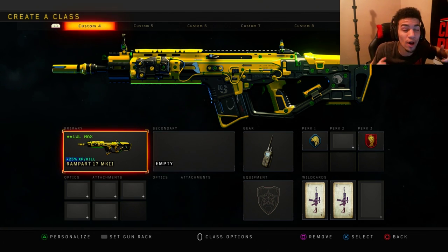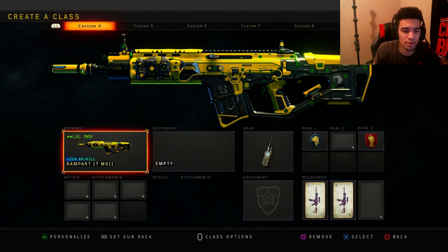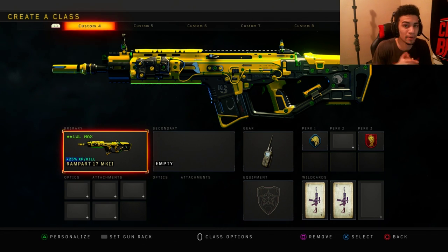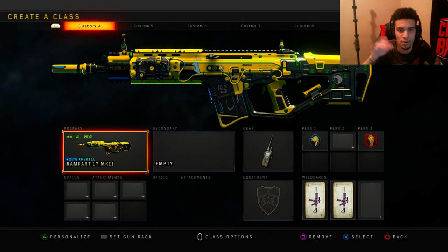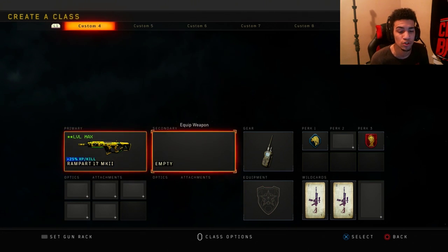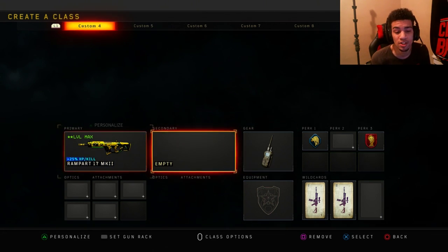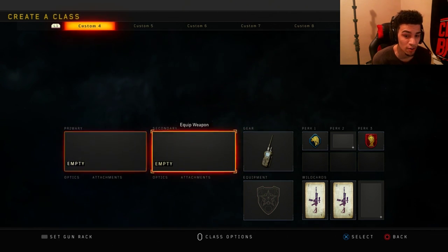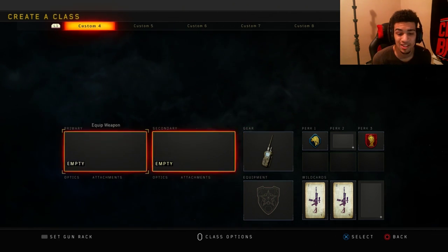I've seen that most of you guys don't know how to equip your weapon variant. Some of you guys are saying there's no Mastercraft camo — I've seen you guys in my comment section. That's why I'm making this video, just to address this so I don't have to keep going to each comment individually. So here's what you need to do. For instance, I got the Rampart — you can do this with any gun that you have a weapon variant for. Let's get right into this.